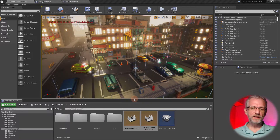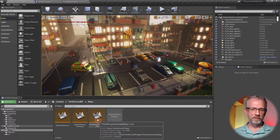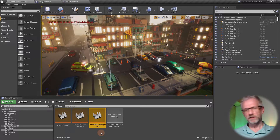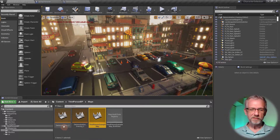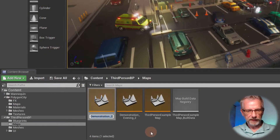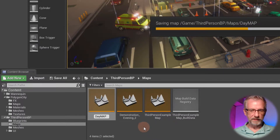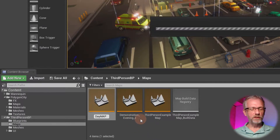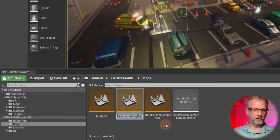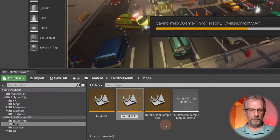I'm doing that so I can retain the original levels and then make some amendments of my own. Under map levels we now have the third-person example map - the default gray box - which I'll leave as is. I'm going to rename the demonstration level to 'day map' and the demonstration evening to 'night map' using F2 to make them editable.